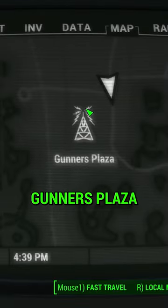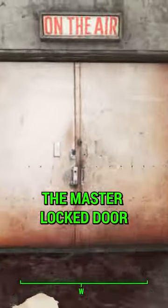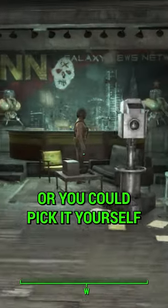Straight down to the Gunner's Plaza, you'll have to get the key off Ryder or Cruise to access the Master Lock door. Or you could pick it yourself.